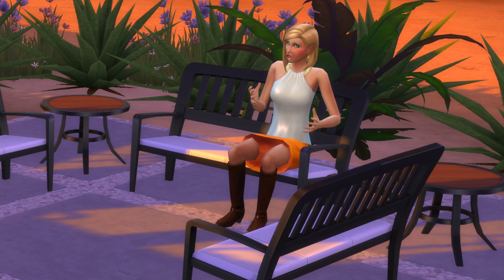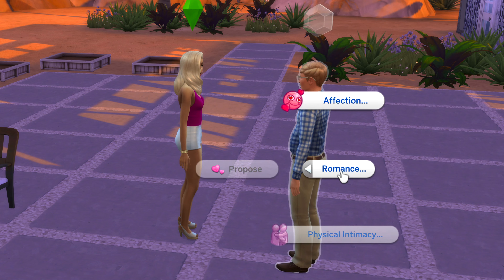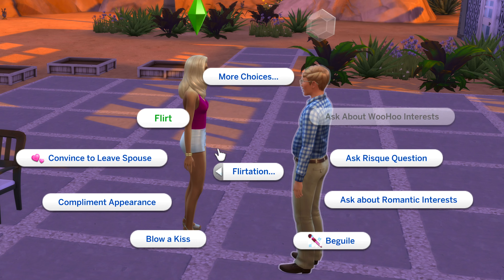If you like a lot of drama in your life, you can have Dina ask Jeffrey to divorce Nancy right in front of her. Click on romance, then flirtation, then convince to leave spouse.